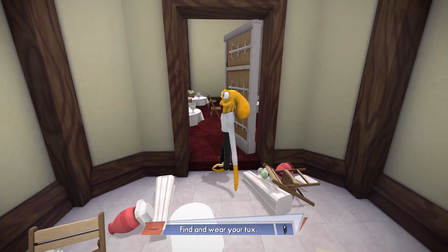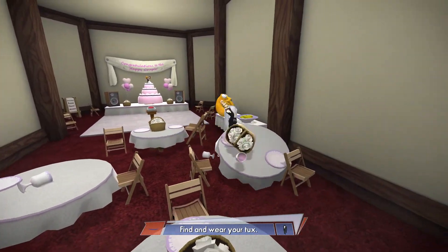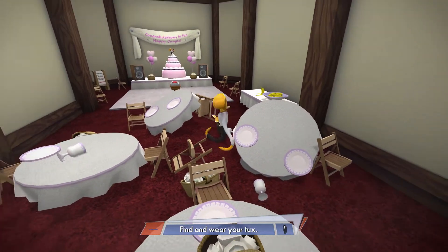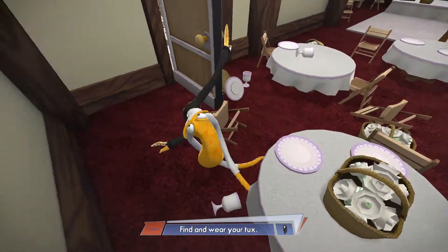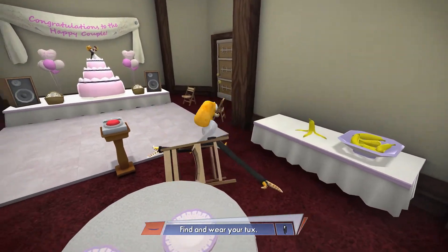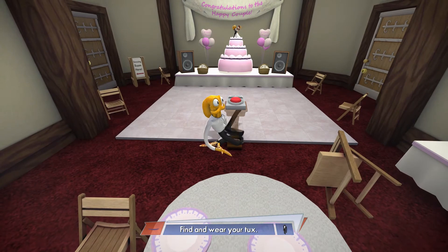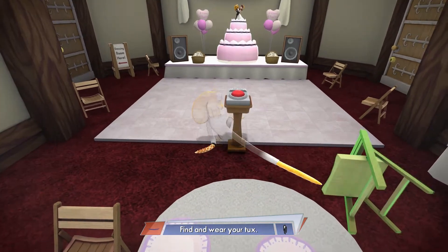And then we do this. Can you move forward? Thank you. You are going to destroy the reception, aren't you? Probably. Wow, that is one hell of a split. Find and wear your tux. Tux — where would a tux be in the reception area? On the groom already. Yeah. I'm already wearing it, you say? You should be. Maybe you should try pushing that big red button in the middle of the room. Practicing for the wedding night.